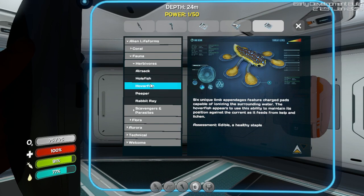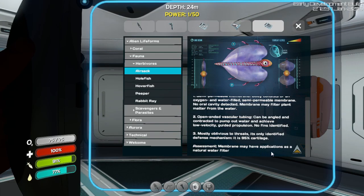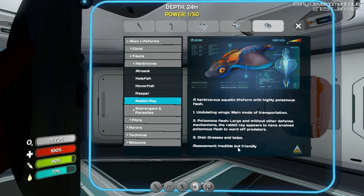Reliable cave food, a healthy staple. Membrane may have applications as a natural water filter. Beeper: edible and substantial, if you can catch it. Rabbit ray: inedible, but friendly.